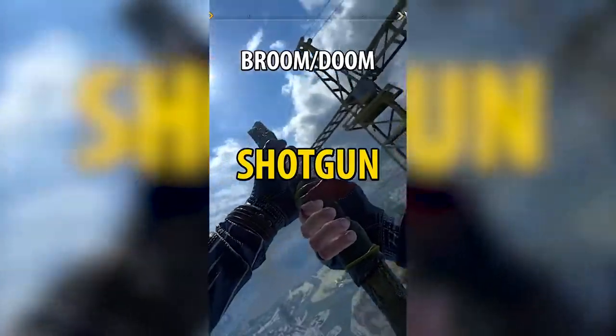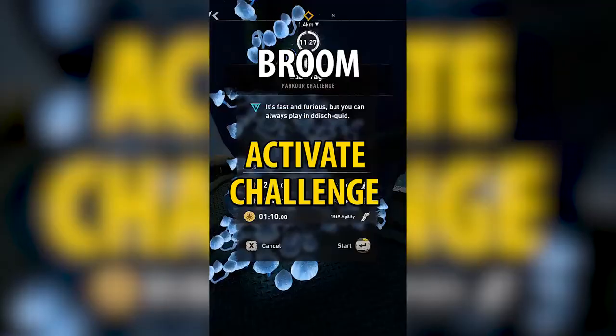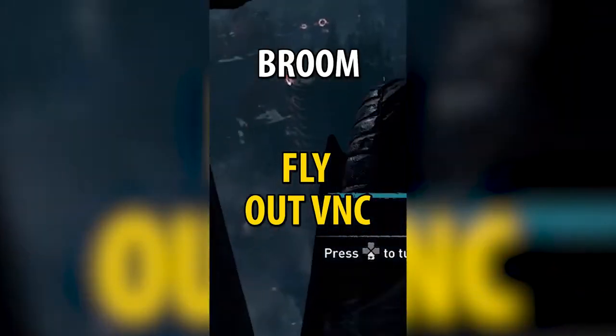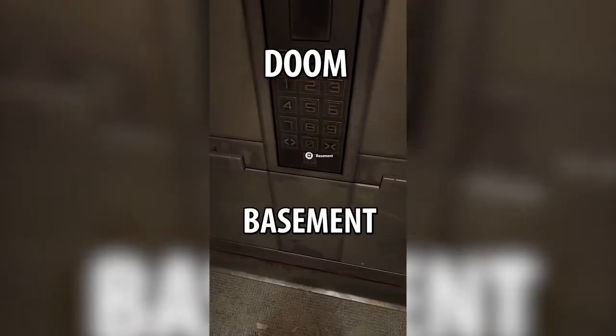Every easter egg to get the broomstick and Doom shotgun after the patch: reinstall the game offline or use a backup save, empty your accessories, activate the challenge, quit on the timer. When you return, fly out of the VNC. All five black duck locations — use survivor sense to find the saves, take the VNC elevated to the basement.